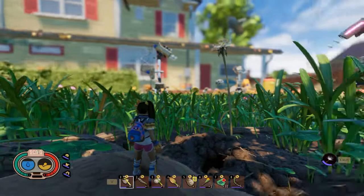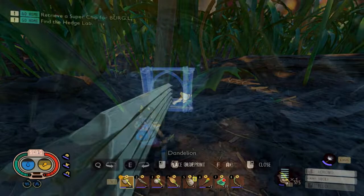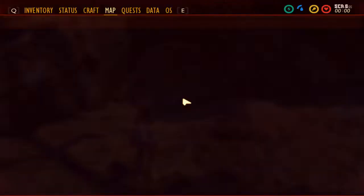Over at the oak tree now, we're gonna need some dandelions for the weed stem to start building our wolf spider traps. We're just gonna put up weed stem windows and make walls to trap the wolf spiders underneath the middle of the oak tree. You can see one there - I think there's five holes you're gonna want to cover.